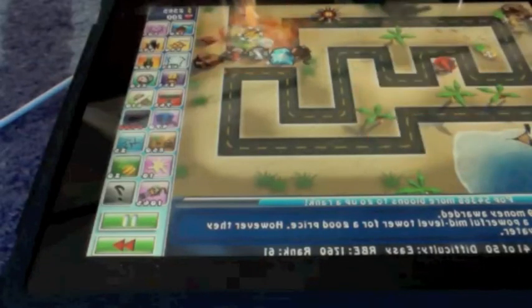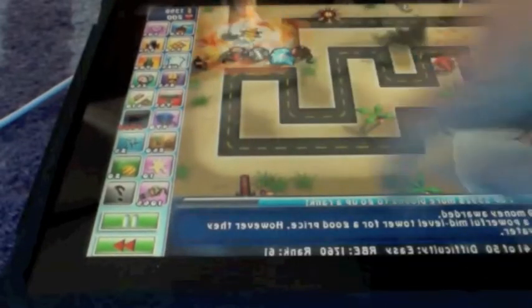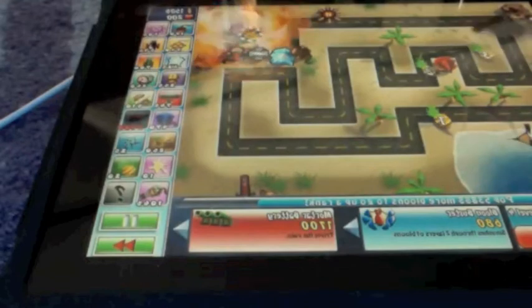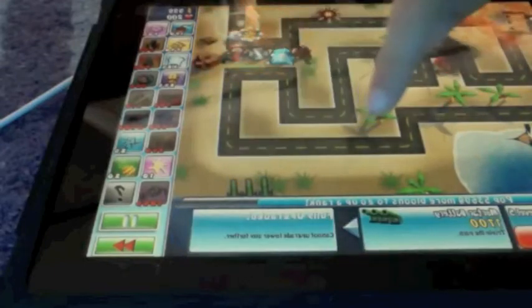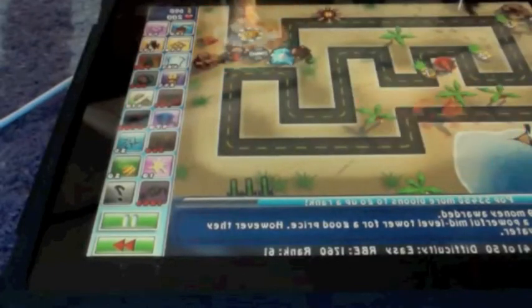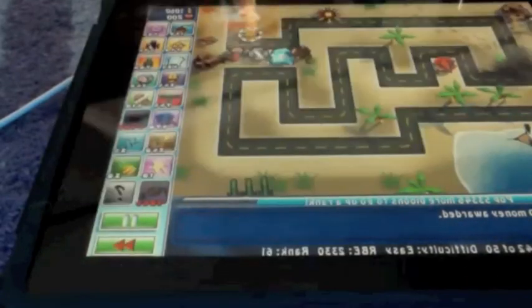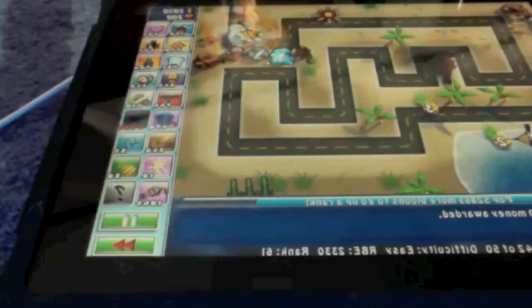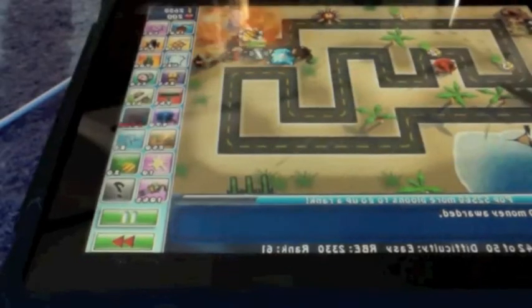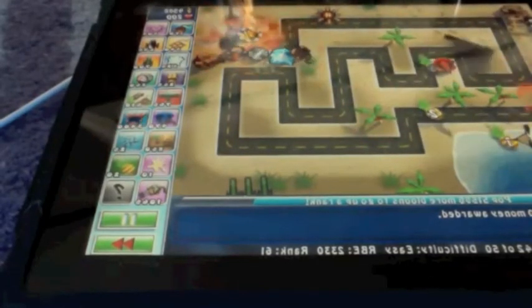I'm trying to get a super monkey, but I think using these simpler towers and getting to a high round is much better. I now have a mortar battery, which is triple the pain — it shoots three bombs or missiles in less than two seconds, so it fires really fast with a quicker attack rate like all the towers.